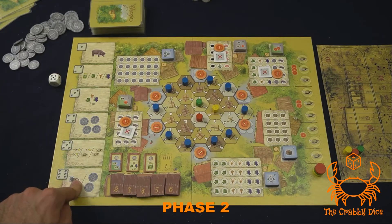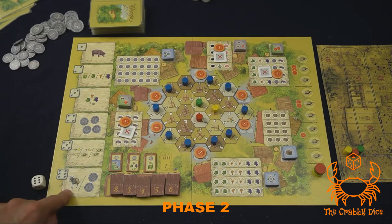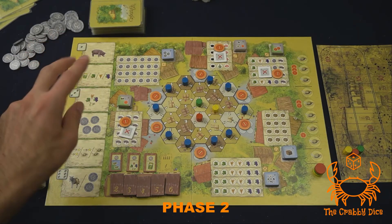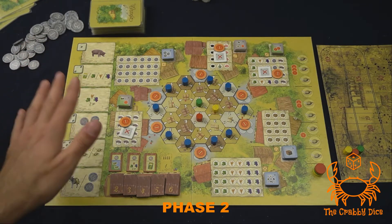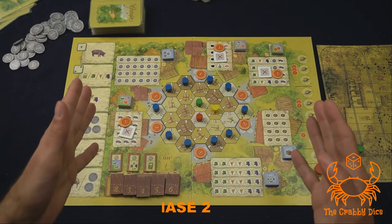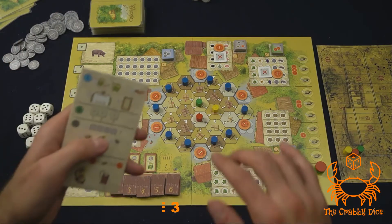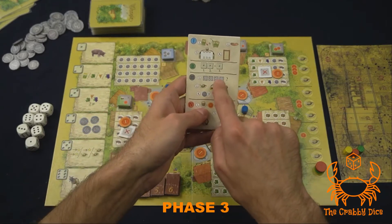Lastly, number six: if you took a number six, you'll get to do one delivery or get two coins. When everyone's done — you drafted two dice, got those two actions, and everyone gets the common die action — you're done with phase two.